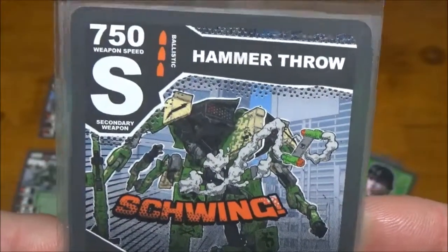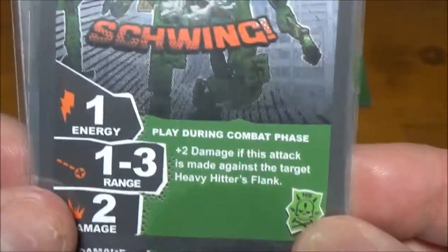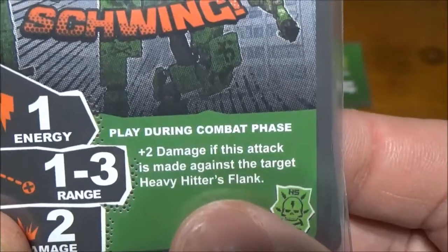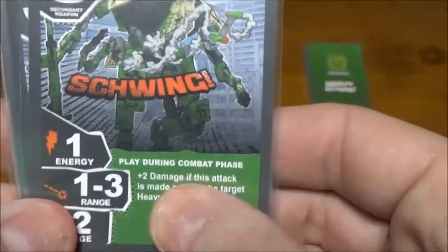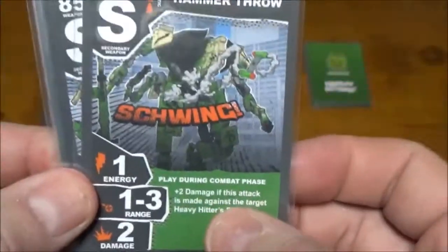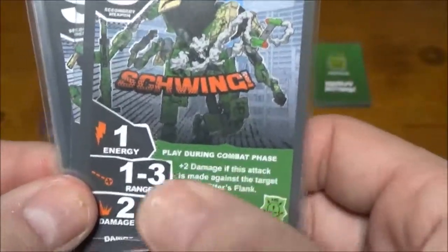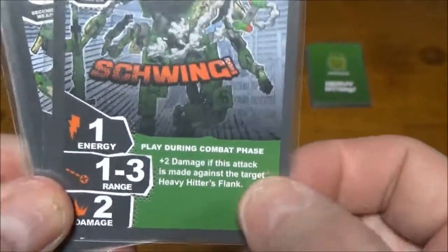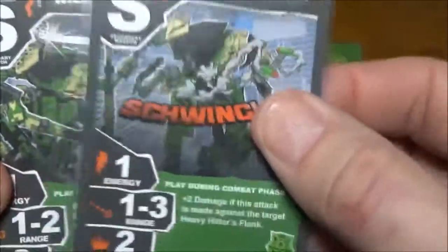Next, Hammer Throw — another ballistic, super fast. One energy, one to three range, two damage. You get plus two damage if the shot is made against the flank of the target, so it can be a one energy, four damage shot — but you've got to be in that flank. As a normal secondary without the flank bonus it's not all that spectacular, but if you're a skilled pilot who can maneuver and get those flank shots, that four damage for one energy suddenly becomes very enticing.